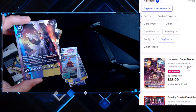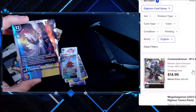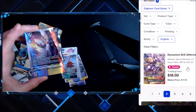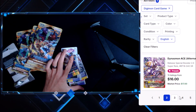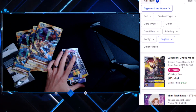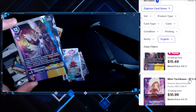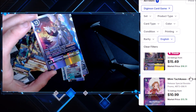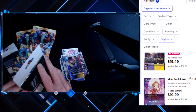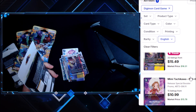Still scrolling — Lord Knightmon, Lucemon Satan Mode, some cool cards in the set. I could just type it in — look at me, professional editor. $15.49 for Lusamon Chaos Mode. Pretty good pull right off the bat, looks great. The art looks great on that thing — alternate art would have been better obviously, since it's worth more, but it is what it is.